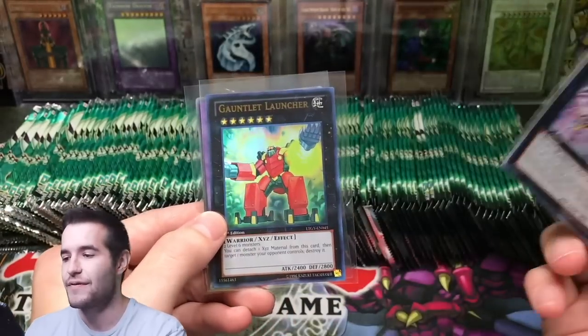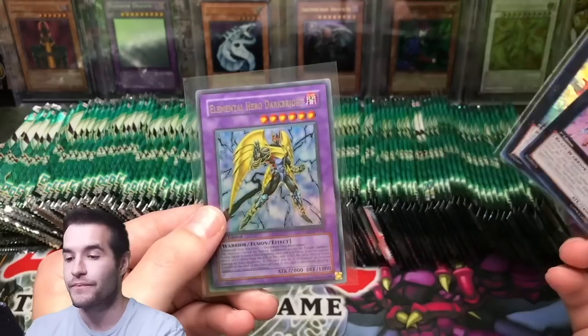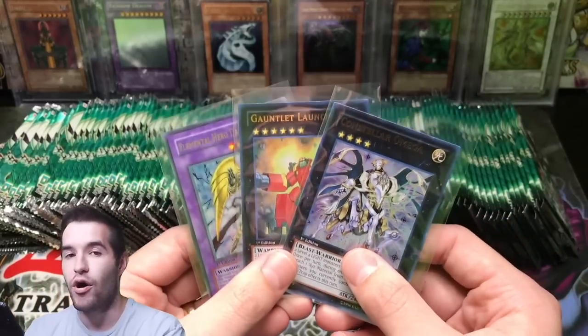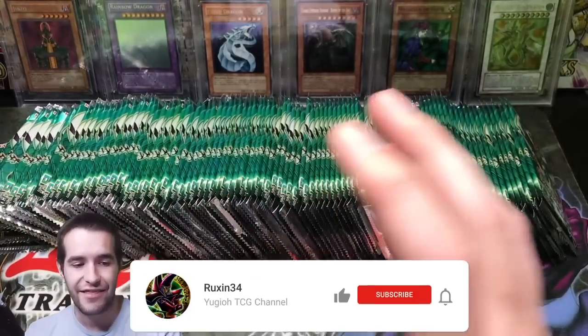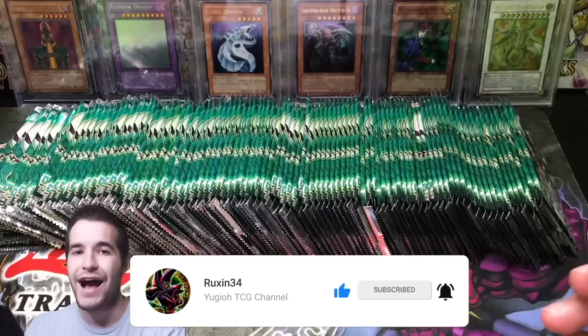The giveaway for this video: I'll be giving away the classic Constellar Omega, which we pulled on the channel. Also Gauntlet Launcher, both from Lord of the Tachyon Galaxy, and an ultra rare Elements of the Dread from Tactical Evolution — all near-mint to mint condition because we pulled them all. To enter, like the video, be subscribed, and let me know what you want to see from Duelist Alliance in this 100 pack opening.